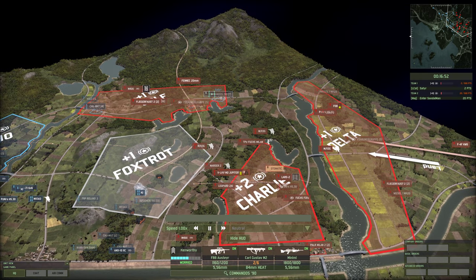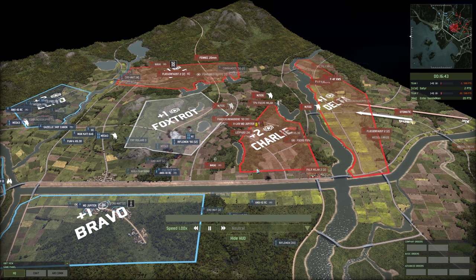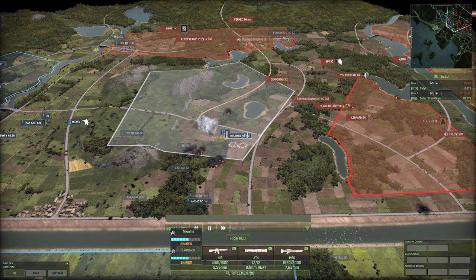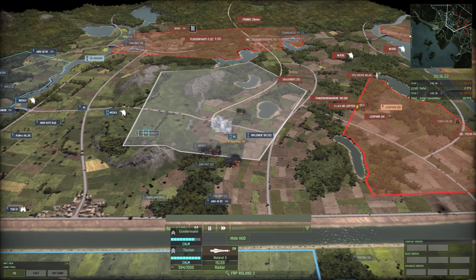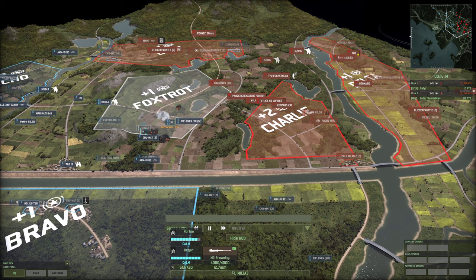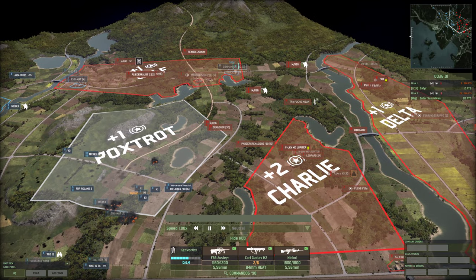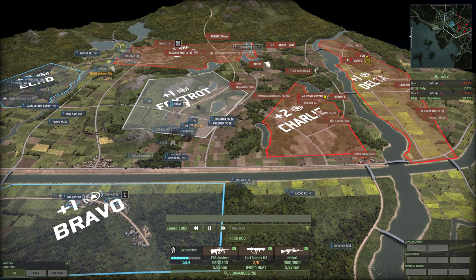I think Satyr didn't spot the Fernings Grupper, because I imagine he would have moved the Commandos to attack them. The Fuchs Milan has come in with a four-stack of K1s and some Riflemen behind — heavily damaged — plus another four squads of Riflemen. For the first time I feel like Satyr has a real dominating presence in Foxtrot. Taking this little forest on the southern side of Foxtrot has really helped, and Sandalman appears to be in full retreat.